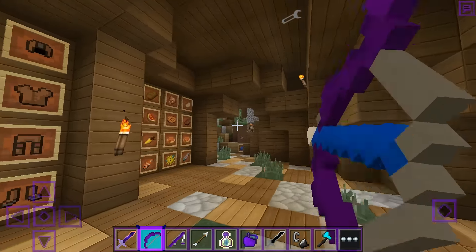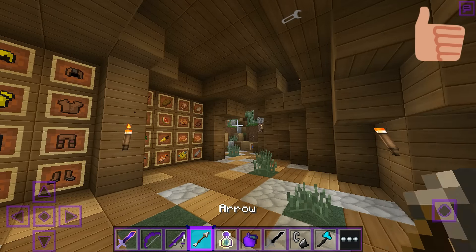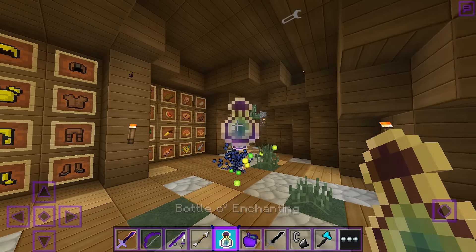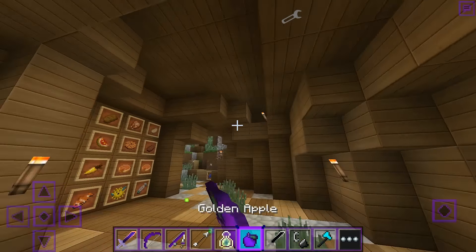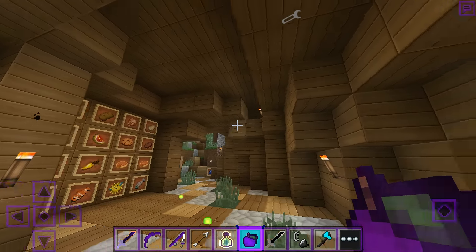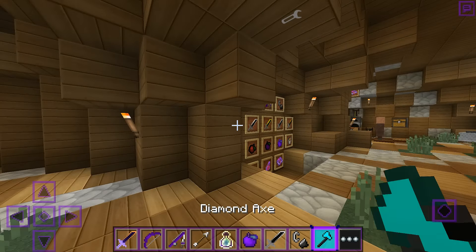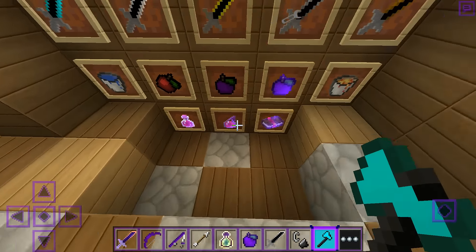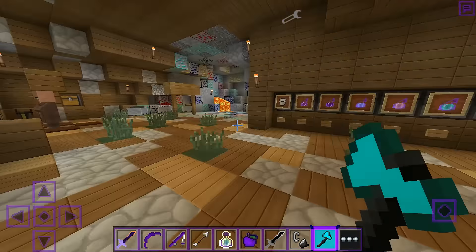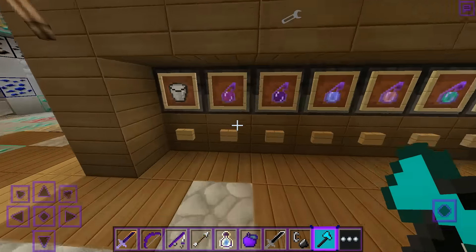That's the particles for the bow, fishing rod, the bottom enchanting — yeah, just sparkles. And an apple. This is a diamond axe, it looks pretty cool. Apples, the potions, everything like that — all the good stuff.